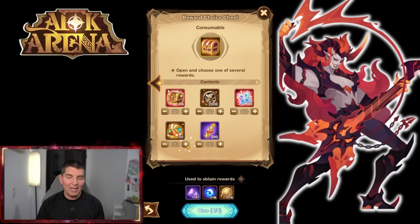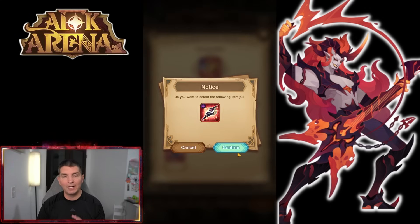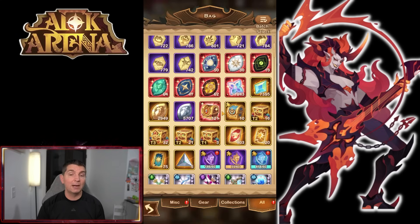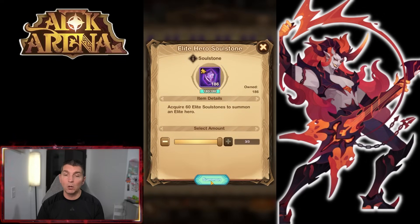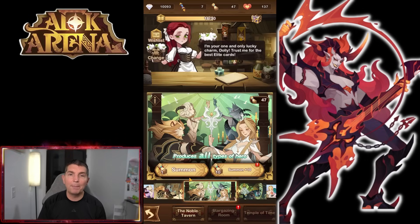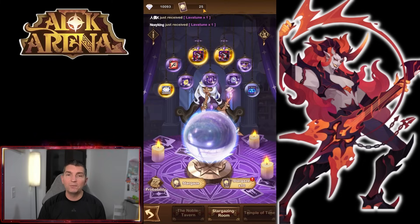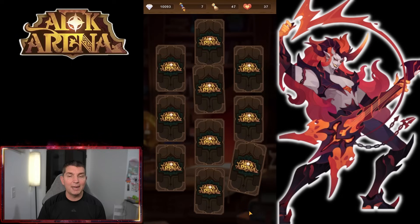It gets to a point with newer heroes where it's either you have the hero running in formations to be competitive in AFK Arena, or you don't. A lot of players are struggling to keep up with new heroes. We're trying to keep up too — especially ones with super high utility. Robin Hood we're not seeing in many formations, but Lavatune we absolutely are. We farmed up 25 Stargazer scrolls and have two full diamond summons — hoping we can get another copy of Lavatune.